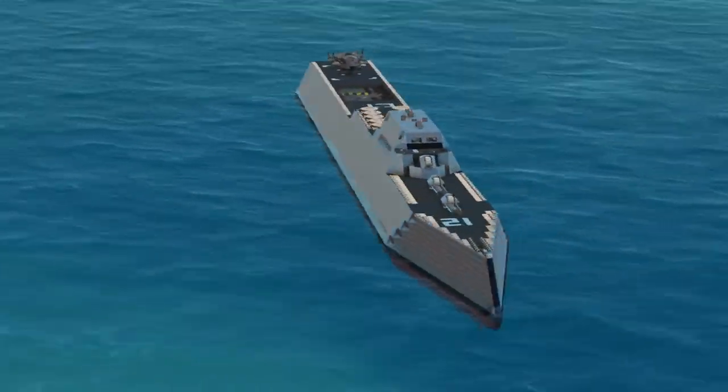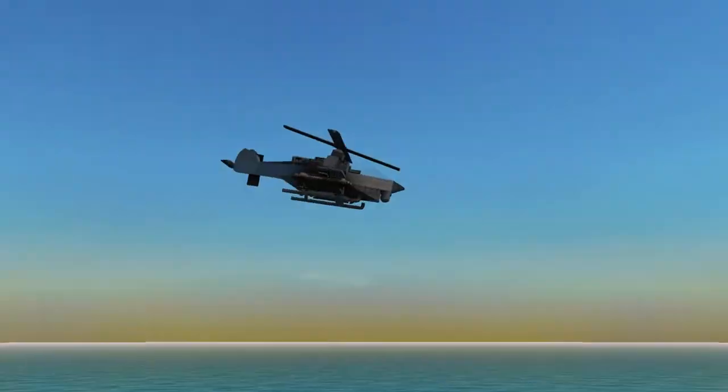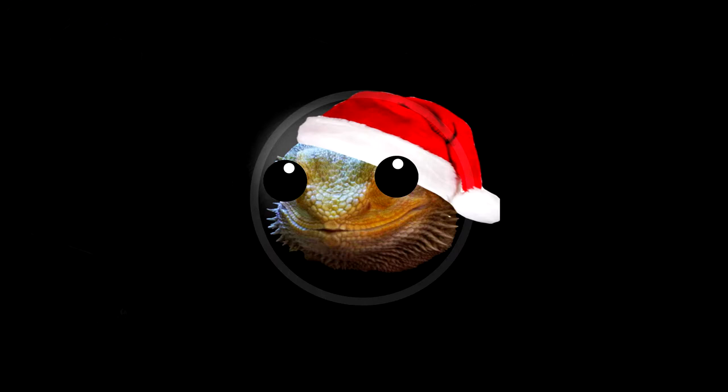Today we found a big boat, as well as an aircraft of note, a helicopter too, one tank to view, and one that thinks it can float. Merry Nickness, my dudes. On today's blueprint dump, we have the Expeditionary Force, a group of units centered around assaulting hostile beaches.